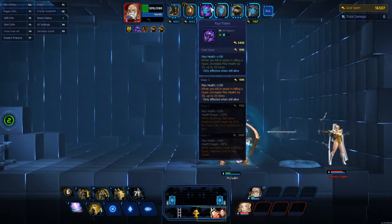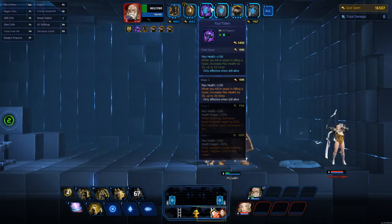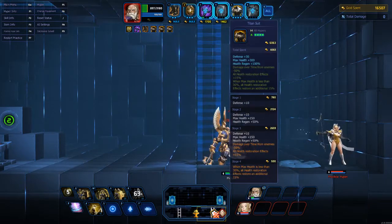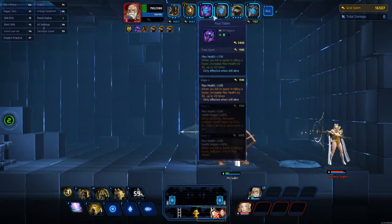At the very end of the Foul Totem, when you kill or assist in killing a hyper, it restores 15% of your max health. Remember that still synergizes with the Titan's Suit. But at this point, you probably won't get under 30% that often.